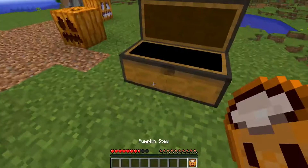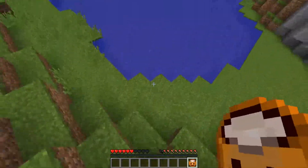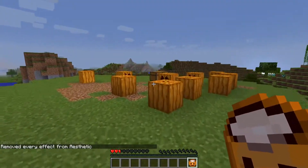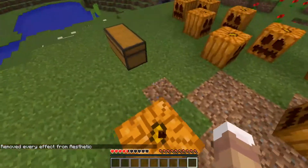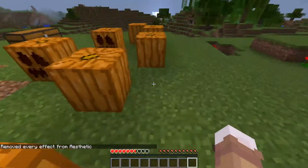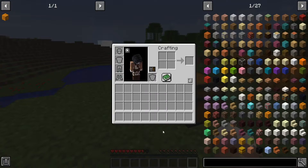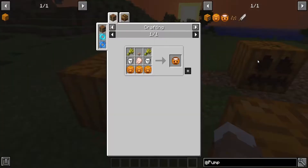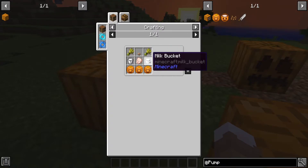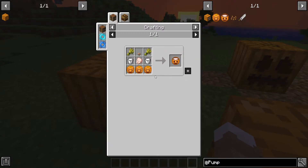And now you have one for mid-game, which is a lot more useful. Basically what this does is it gives you full hunger and a really good saturation, but the drawback is that it can't be stacked. So it's a really good item, but it can't actually be stacked — kind of a trade-off. The recipe is pretty simple: two wheat, one brown mushroom, two milk, one raw chicken, and three roast pumpkin. So it's pretty expensive if you're going to try to make it.